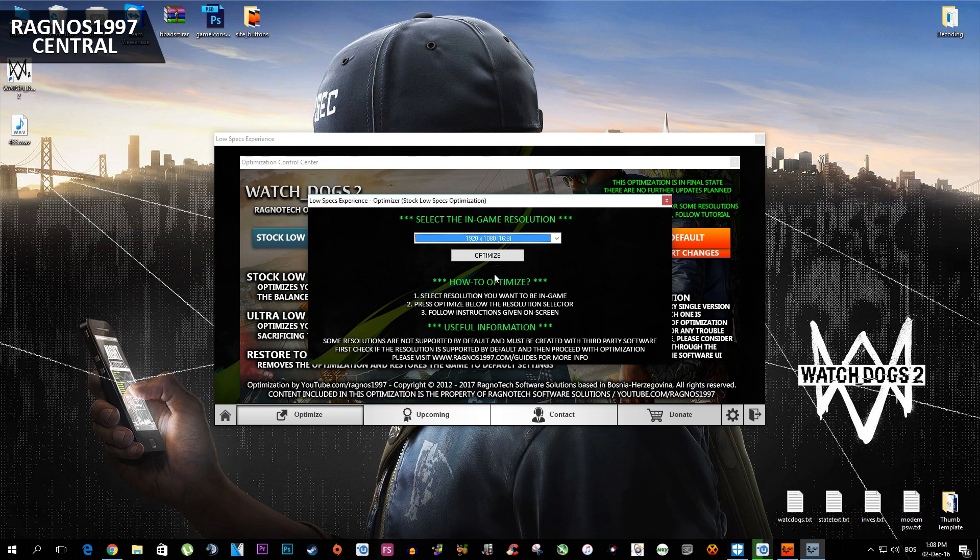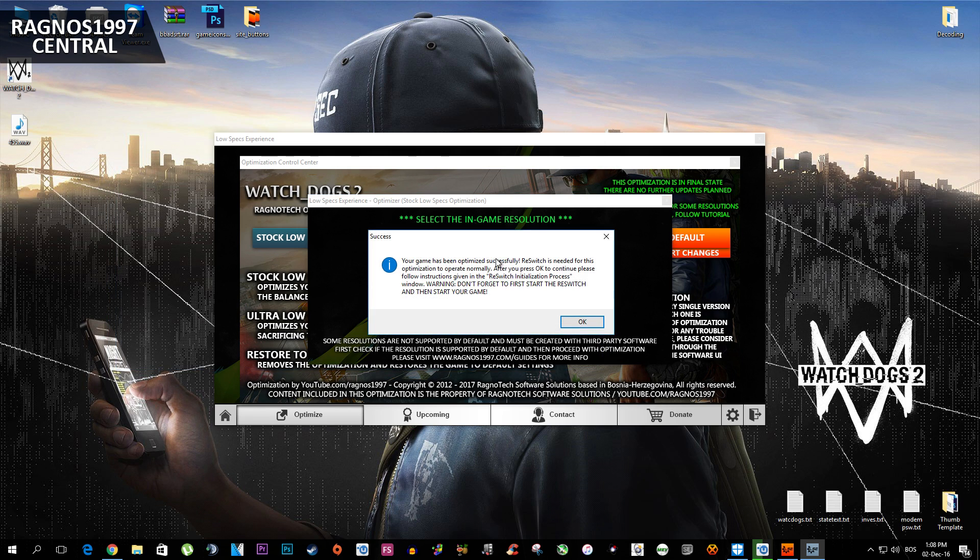After you select the method of optimization, simply select the resolution you want. I'll go with 1080p because this computer isn't really a low-end one, so it can keep 1080p at a fairly playable frame rate — and the image quality is better at 1080p for YouTube videos. After selecting your resolution, simply press optimize and follow the instructions given.